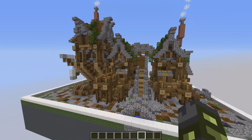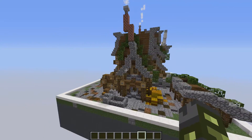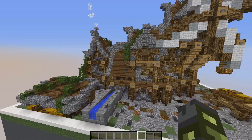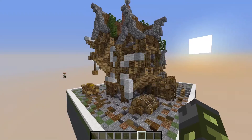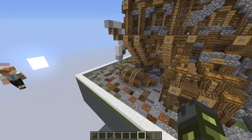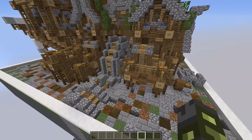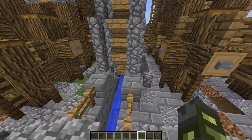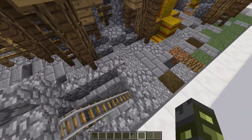Oh absolutely. The windmills, the chimneys — nothing really lines up but it still works together. It's very detailed, very cool. I like how he has so many different gears. He was really thinking about where the energy should come from, should flow to, and different energy sources just in case there's no wind. He has got water energy as well. Pretty cool, I've not seen something like this before.